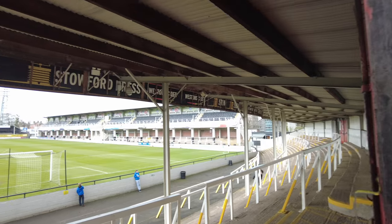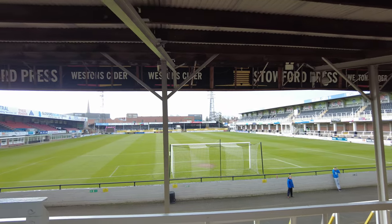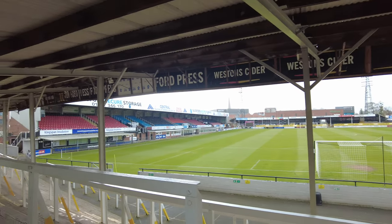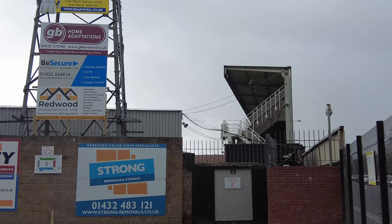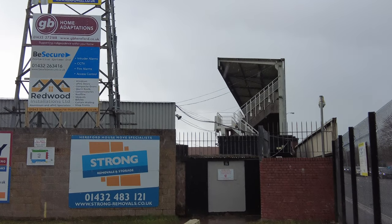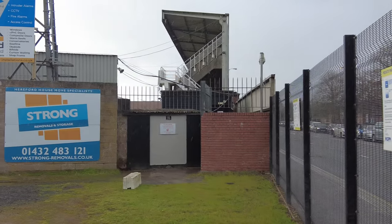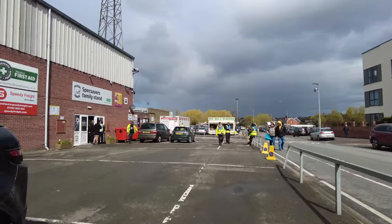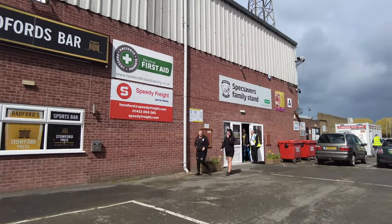To the left we have the Merton Stand and to the right we have the Lem Western Stand, which is two-tiered and very, very steep to get up to. This is due to the proximity of the A49 road immediately behind the stand, which limited the amount of space to build. As you can see, it is very close to the road and there's nowhere further that they could really go. The capacity of the ground in full is just under 5,000, and with that said it's time to head to the fans forum.